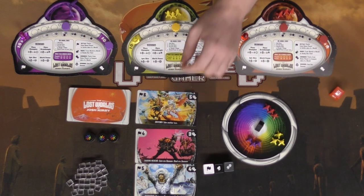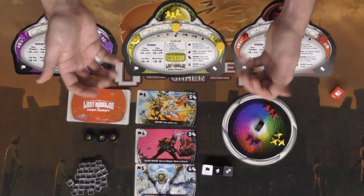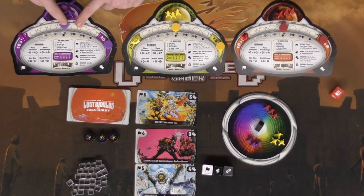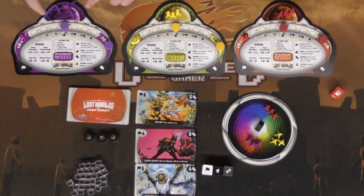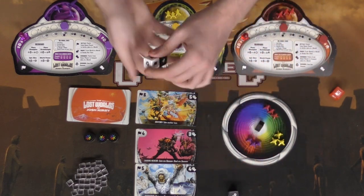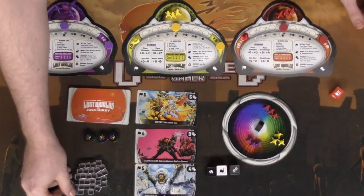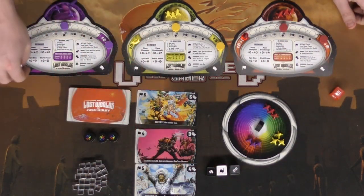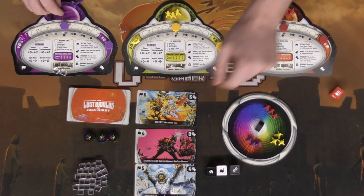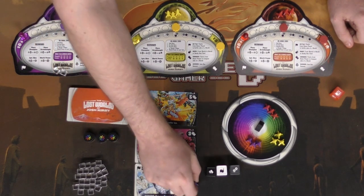If someone else fills their ships on the same side first, they claim the card and you lose your ships back to your area. Down below on the card is a special ability you get when you conquer it. On your first turn you roll the dice, then you can re-roll based on your marker position — currently in the middle so you can re-roll all of them. I'll keep this one and re-roll the other two, gathering two renowned to place on my board, plus one ship on the flag area and one on the attack area.